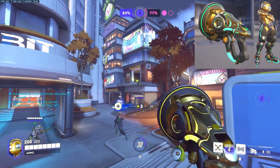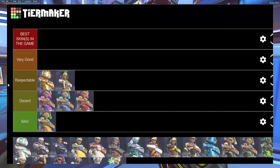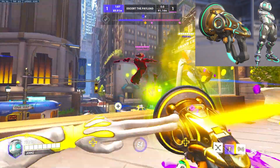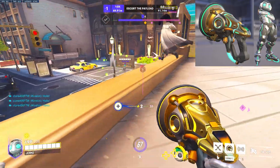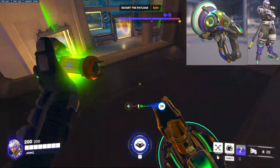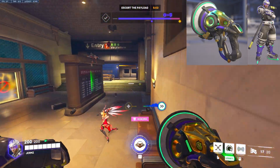Hippity Hop, the golden Lucio skin — I don't know, it's a decent skin. I'll just put it in Respectable for now, which is like C tier. And then Ribbit honestly can't go above Hippity Hop. Just nothing crazy about these skins — they're good but they're old skins as well.